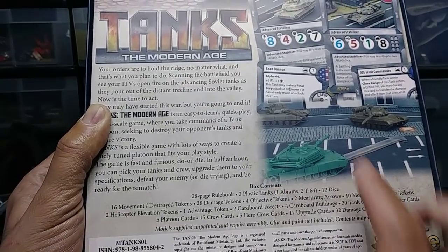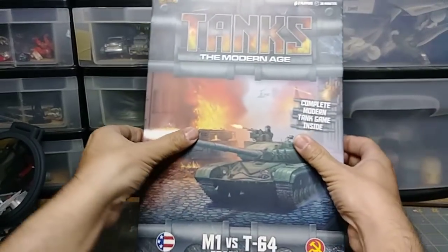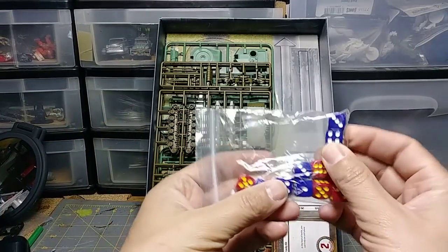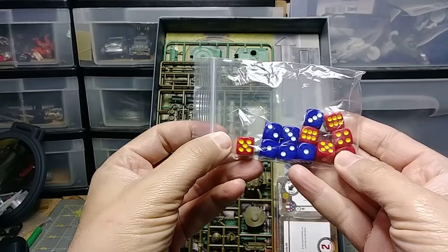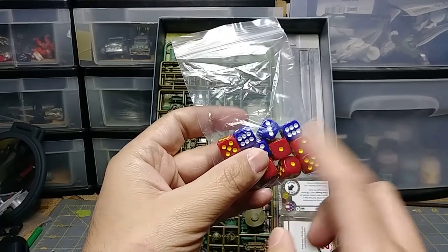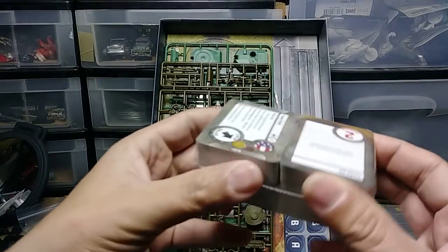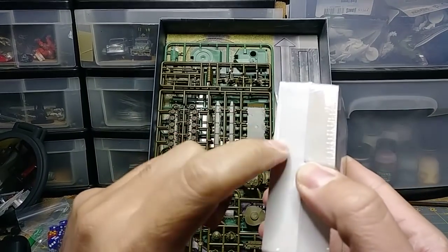Normally 'contents may vary' refers to colors of the models and things like that, but I think in this case it really does mean the cards might vary greatly. So we're going to open this up — I've already taken off the cellophane. Right off the bat, we've got six blue dice and six red dice — American and Russian. They're not the really fancy ones with national insignia on them, but this will do. Our cards are all packed in cellophane — we'll look at those in a second, because this is what's going to be interesting.